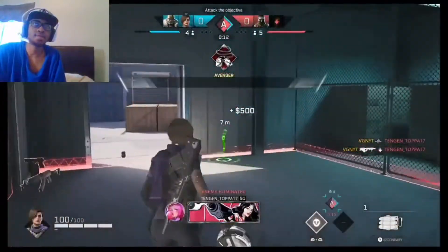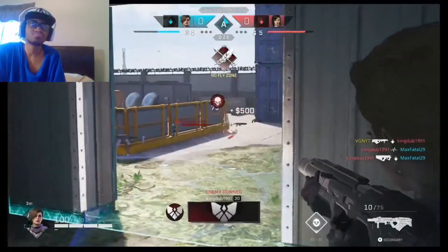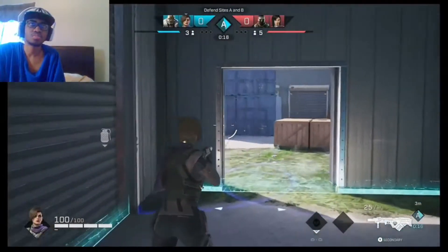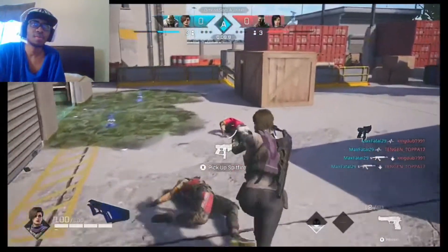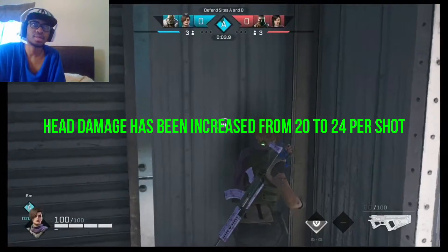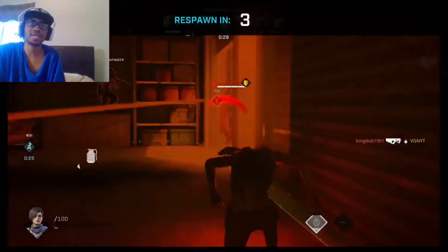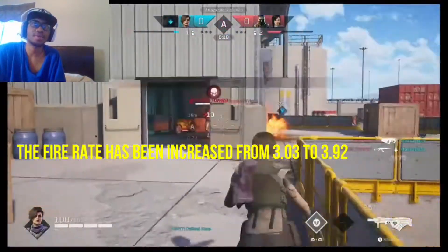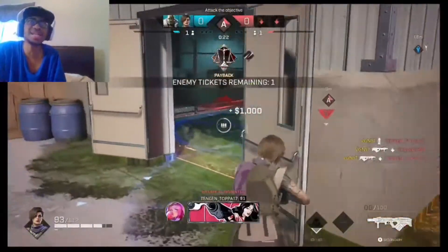That is the new game mode Countdown — it's coming soon, not out yet. For Phantom, they fixed the issue where the Night of Smoke would be thrown instantly. The 83 Salvo has been changed from a single shot to a two-shot burst. Head damage has been increased from 20 to 24 per shot, body damage increased from 13 to 19 — which is huge. The fire rate has been increased from 3.03 to 3.92. That is a big buff to that weapon.